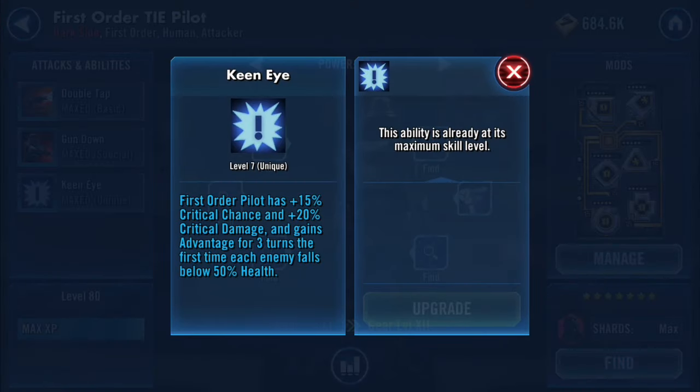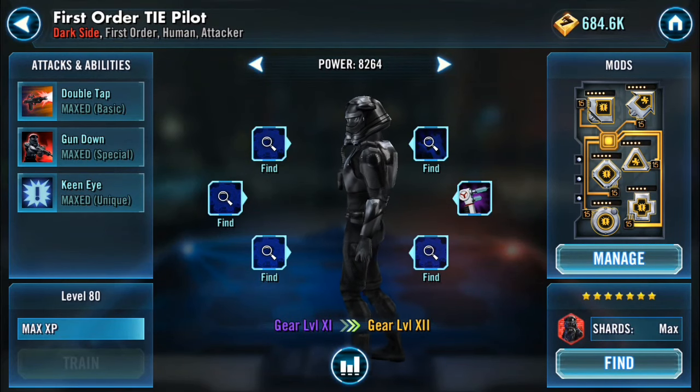I love this part — Keep Eye. The First Order TIE Pilot has 15% critical chance and 20% critical damage, and gains Advantage for three turns the first time an enemy falls below 50% health. If you're running an AOE team, the match is going to end quite quickly and by the time he gets his turn you'll probably already have Advantage on him. That was fun, especially in Galactic War — it was pretty decent.